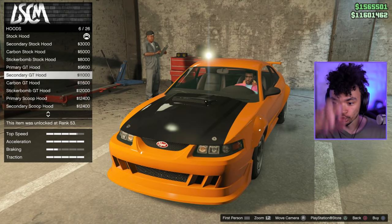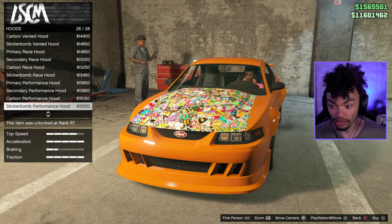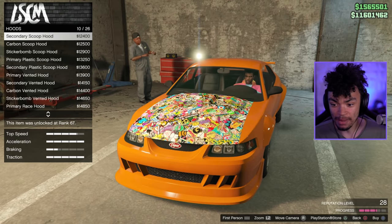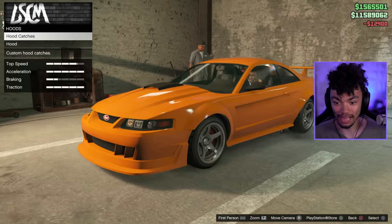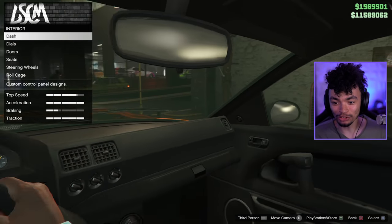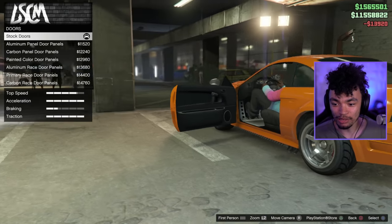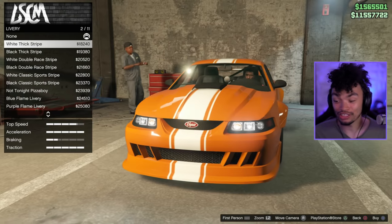Hood customization - please tell me I have a blower out the top, give me a blower! How dare you, what a disgrace upon this muscle car. We're going to go for the primary scoop hood - I like the look of that, it's pretty nice, just adds a little bit of something. Interior - very much a classic muscle car look. I'm going to put on the street interior. The dials - let's put the gauges on right there, keep it pretty simple, keep it pretty clean.